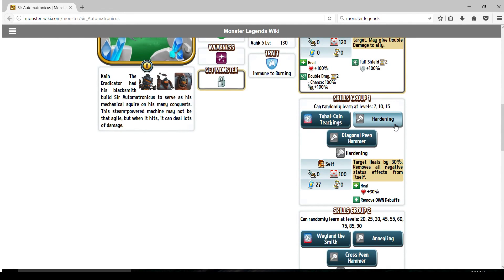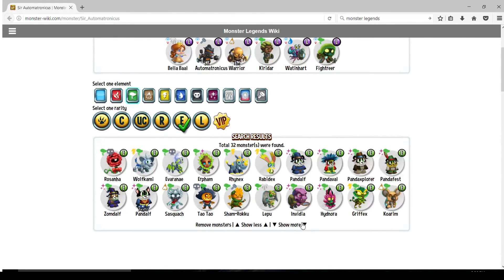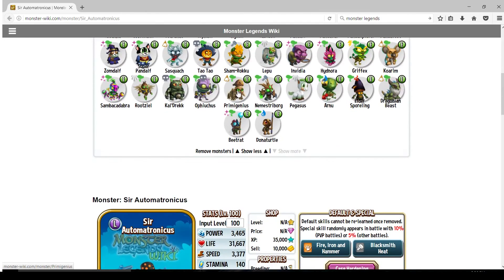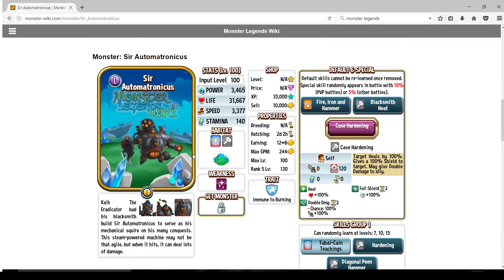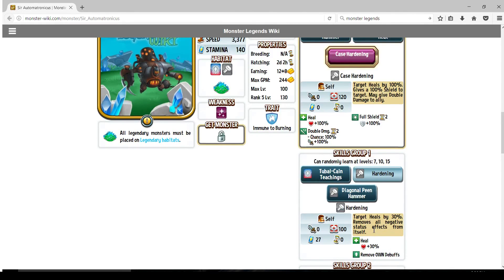Going back to the moves - Hardening is pretty relevant because you can spam it. If you've ever run this epic monster right here - Primogenius - you know how stupid a spammable 30% heal is. It's just stupid. If you run two life runes on this guy, healing is obscene. It's spammable healing plus it removes all your negative effects. So essentially this guy is pretty much immune to any form of annoying debuff - blind, daze, poison, nightmares - anything that doesn't truly deny him straight up like possession.